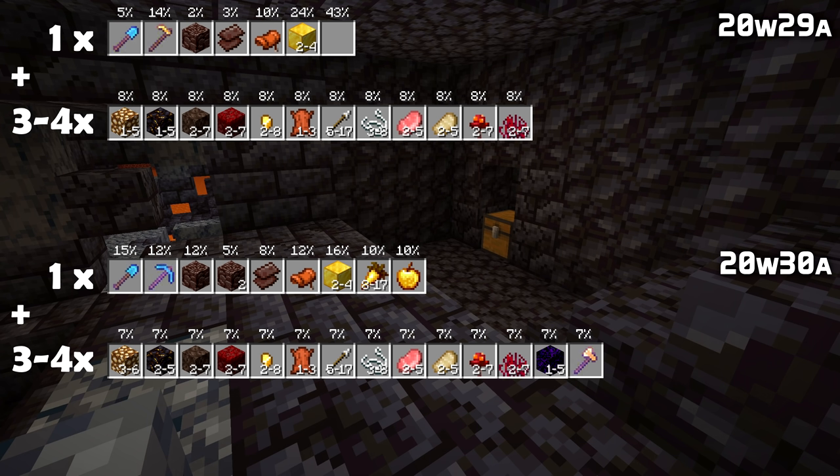You can now find the diamond shovel in a more damaged state. You can no longer find a golden hoe here, but instead you can now find a randomly enchanted diamond pickaxe. There's also now a chance to get 2 ancient debris in a stack, and a couple of food items have been added: golden carrots — between 8 and 17 — and a single golden apple.